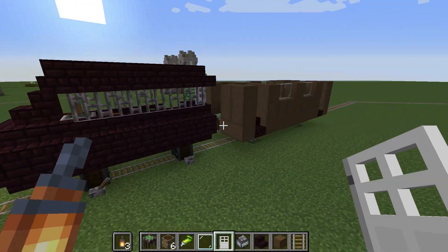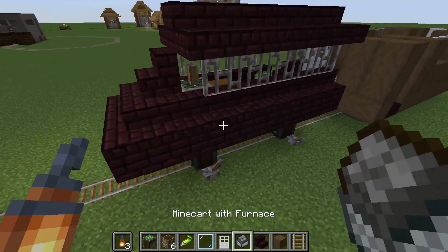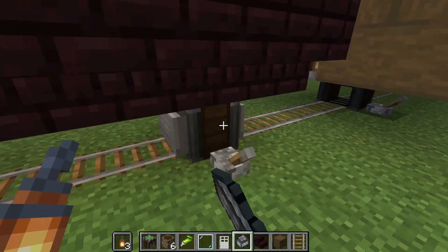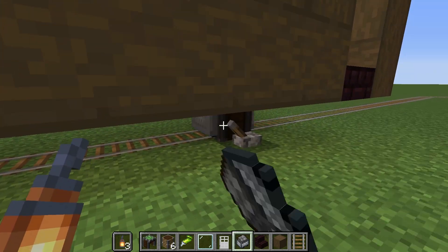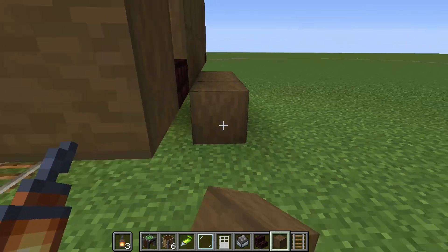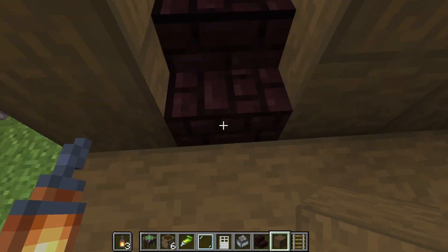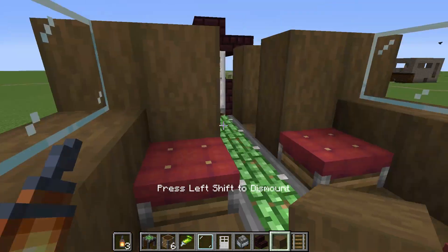This is roughly what you could do. I don't really thrive in the art of making things look beautiful, but it is what it is. Basically, if you're going to have a platform it should be like this, so the train can stop and people can get on.